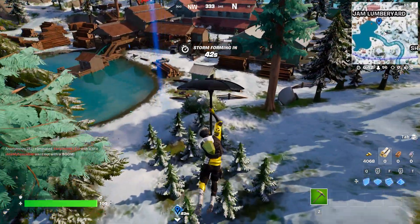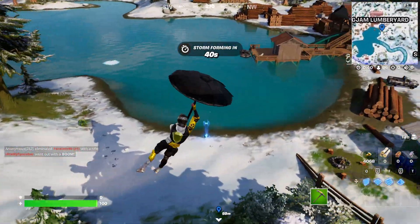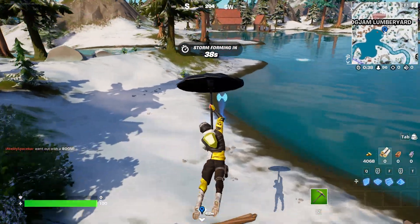All right, this week we have three more resistance quests, so you have to find the uplink. This one's at Logjam, right by the water.